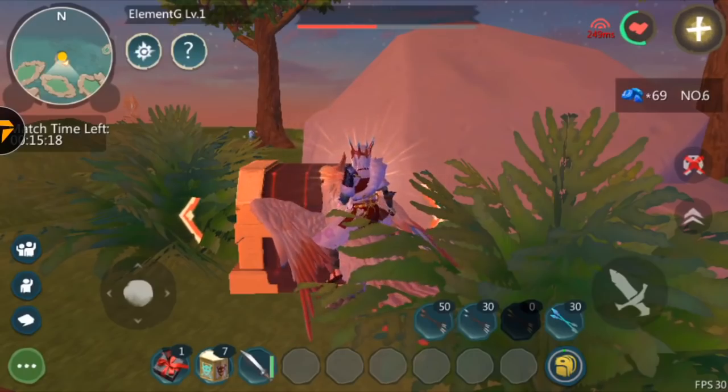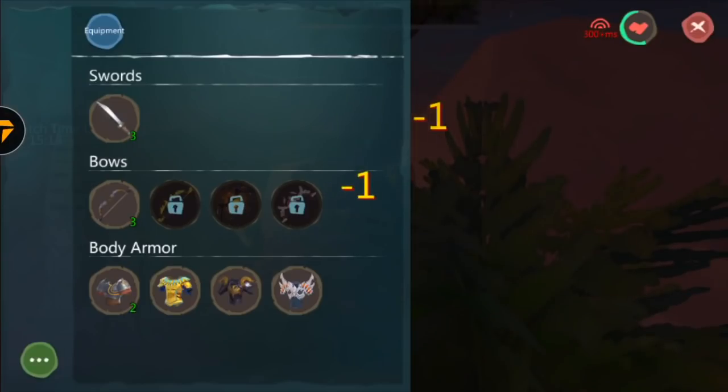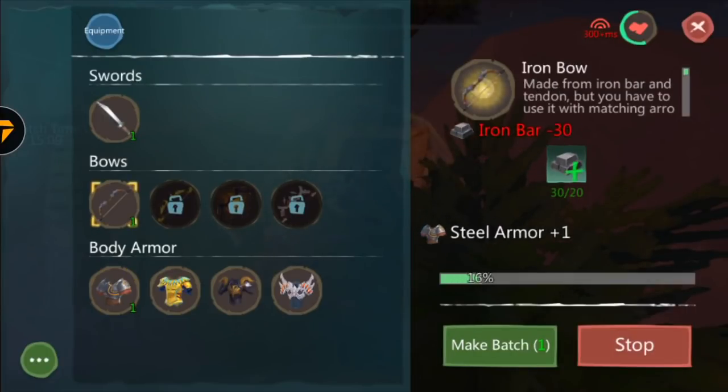If you've got enough resources, you can use them to craft armor, bows, and swords. As you guys can see, I'm gonna craft some steel armor. You don't need a smithy — you can just craft it right off the bat.